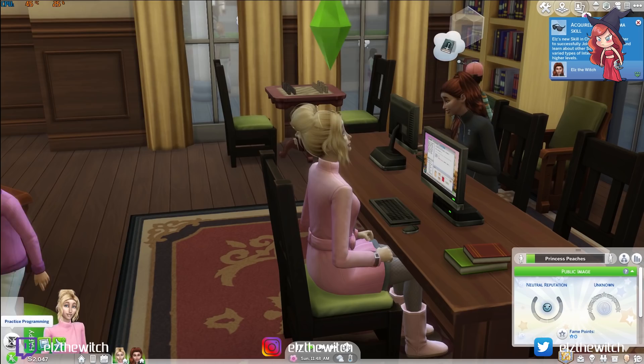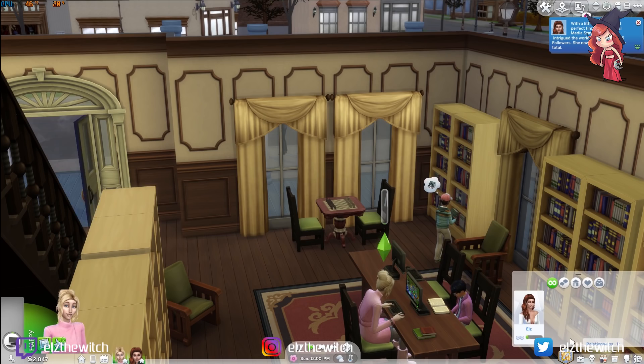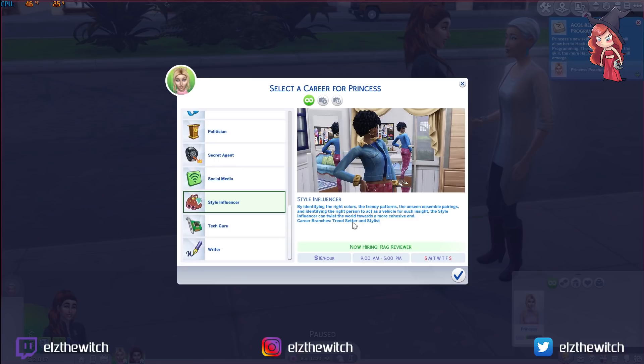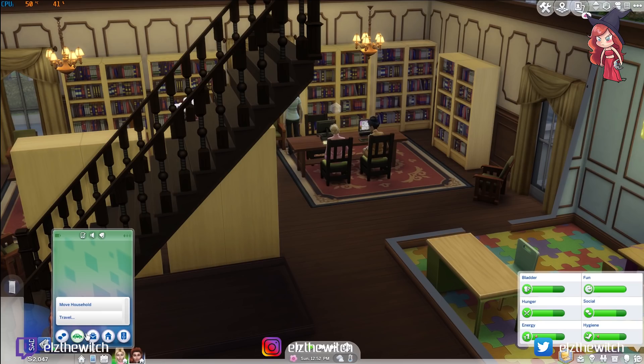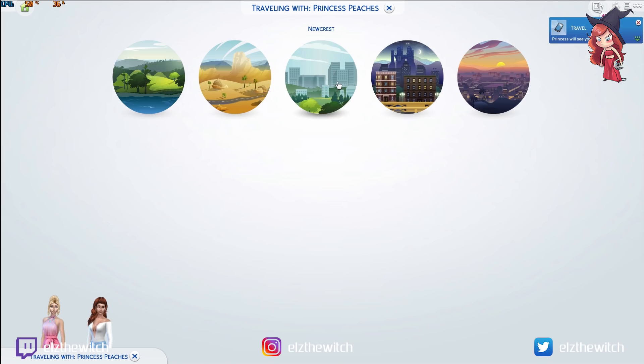Can we get Peaches a job? Let's see what jobs are available for her — we also need to find her the love of her life at some point. Maybe she could be a style influencer, or she could be a secret agent. You know what? I've looked through all of these and I think we should make her a secret agent. So let's travel — Peaches, we're leaving this boring place and heading back to the city. We're going to a karaoke bar.